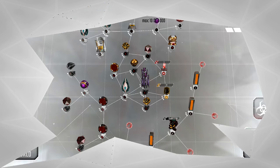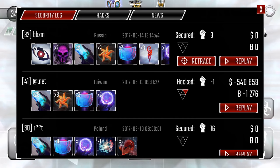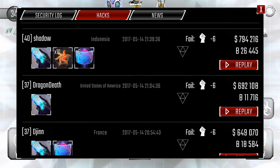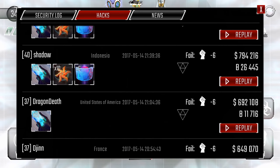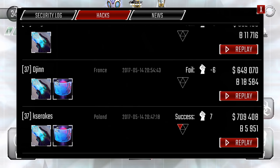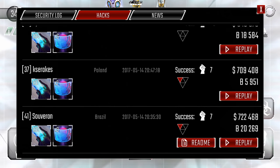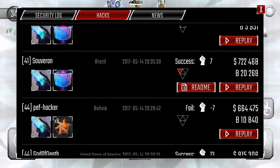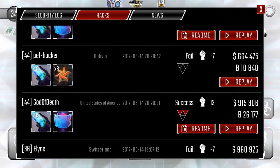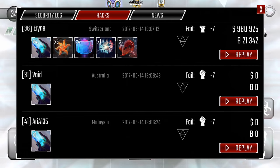So a lot of the time all you would need is just beams — beams and ice walls, maybe the occasional ram. And at this level, when I was at about 1,200 rep, my average Bcoins was about 3 to 7k, and my average money loot was about 250 to 300.